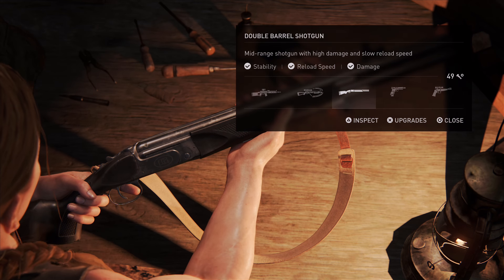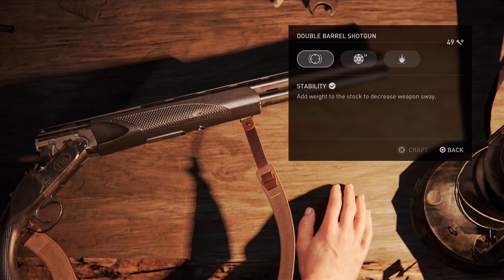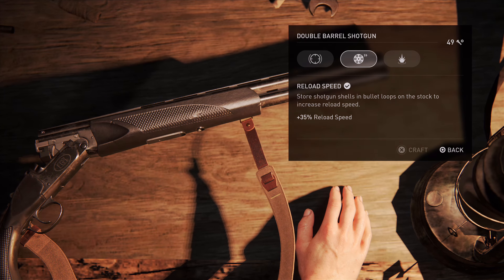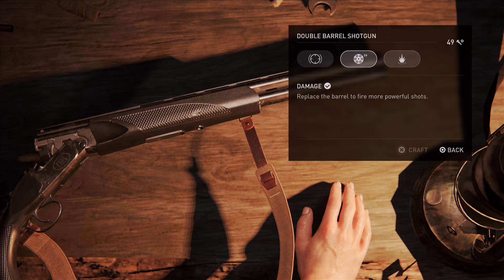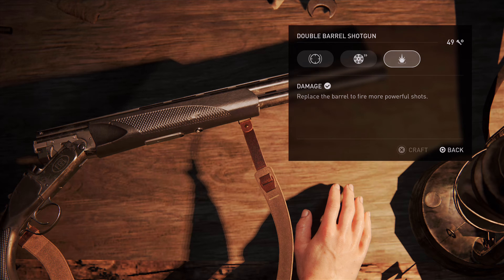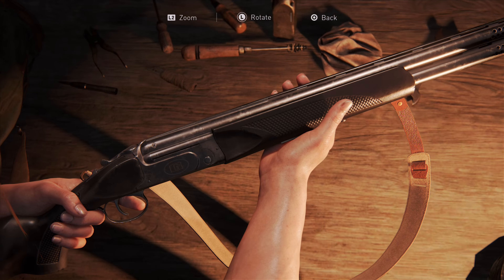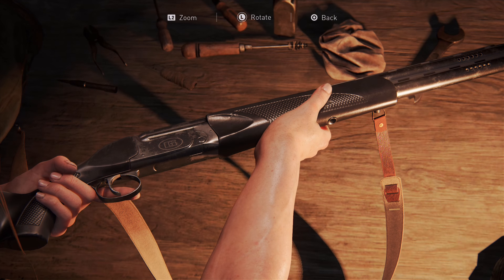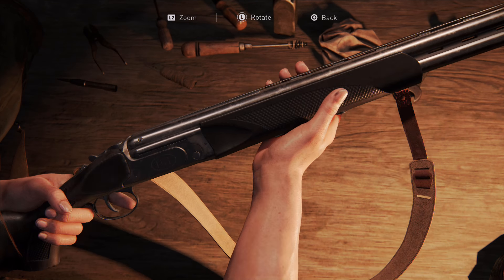The next gun is the double-barrel shotgun, which is a missable gun found in Seattle Day 1. I have a separate video for that if you'd like to check it out. This one is definitely better than Ellie's shotgun in my opinion — it's much better at mid-range and obviously still very effective at close range. Unlike Ellie's shotgun, the double-barrel has two ammo types: standard and incendiary, which is basically a fire bullet. The incendiary rounds have a huge spread that will light enemies on fire, which is very useful against larger enemies and bosses.